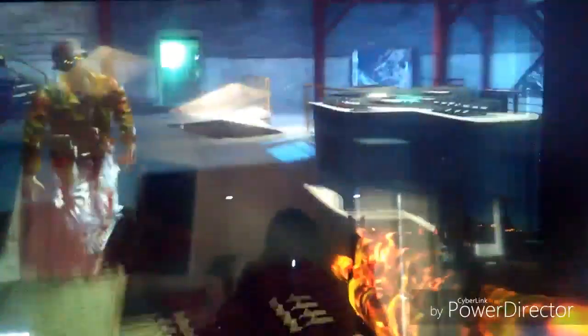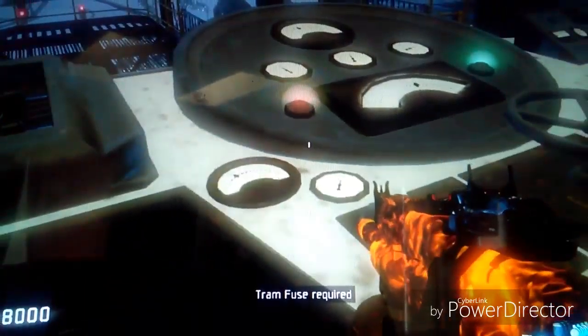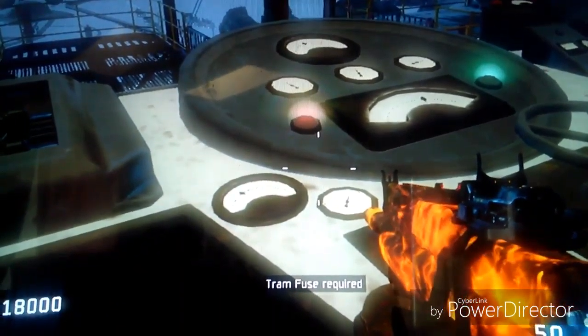Right when you spawn, if you want, pick up the fuse, turn around, go look at it, and throw all of your grenades in there — which is only like two. Once you throw your grenades, you're going to want to just stand right here and put five fuses.